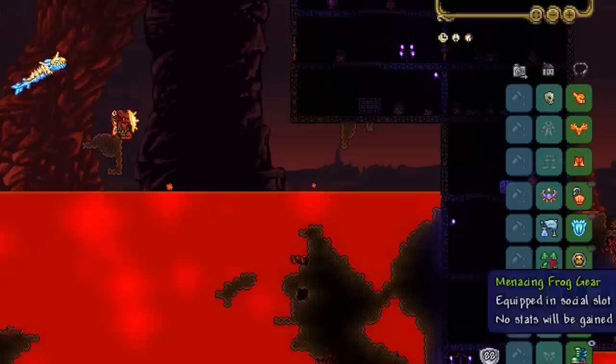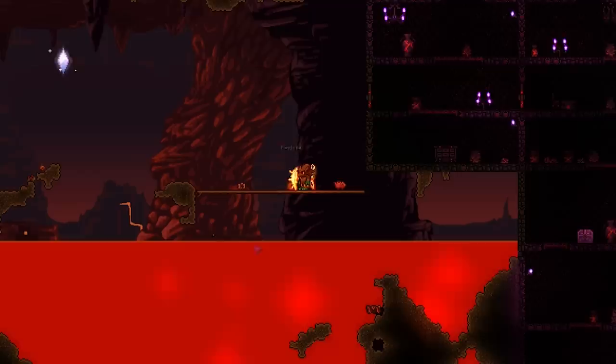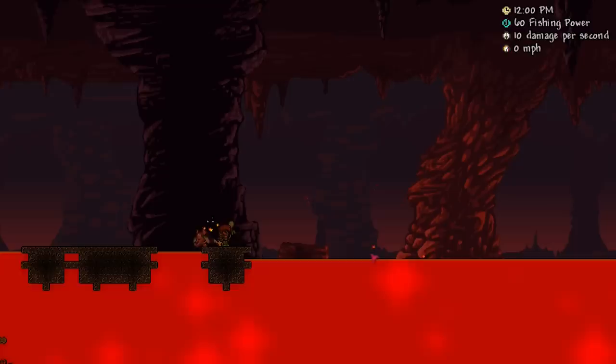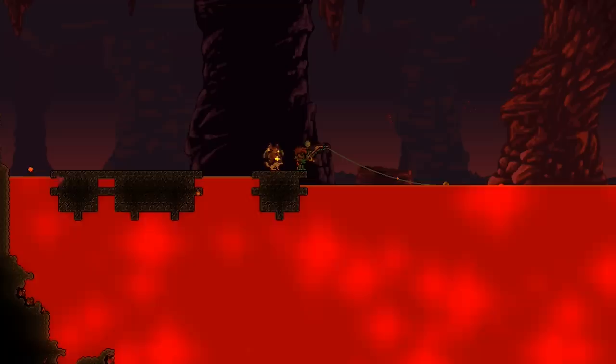Next we have the armored lava proof fishing hook. This allows you to fish in lava with regular bait rather than hell butterflies or other hell bait. This is fantastic if you have high-powered bait like master bait. With the hell butterfly equipped as bait we have 60 fishing power, but with the armored lava proof fishing hook we get 92 fishing power — a big difference that will certainly make an impact while fishing.